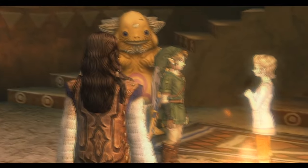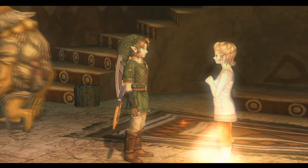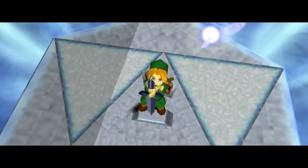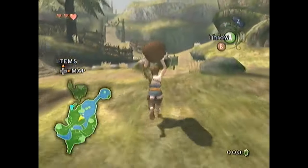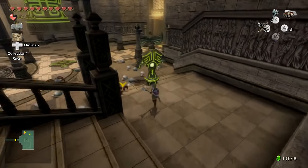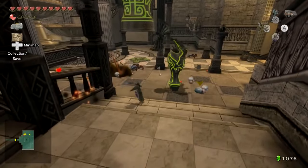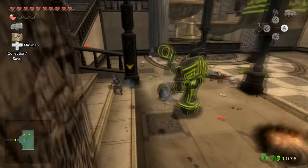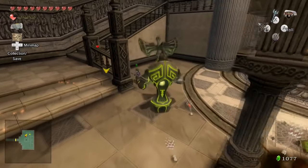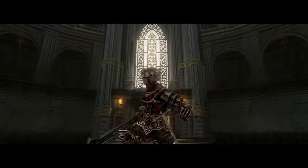Prior to the release of Breath of the Wild, Twilight Princess was actually the highest selling Zelda game. Whilst you might have thought it would be Ocarina of Time, it's actually Twilight Princess. This is likely due to the fact that there are three versions of the game — the two originals released for the GameCube and Nintendo Wii, and the later HD Remake on the Wii U. The games are nearly identical but during development something was accidentally left in the original game, which the developers decided to keep in the HD Remake. For some context, the game was originally planned to have a magic meter.